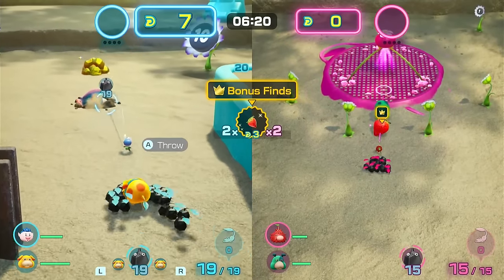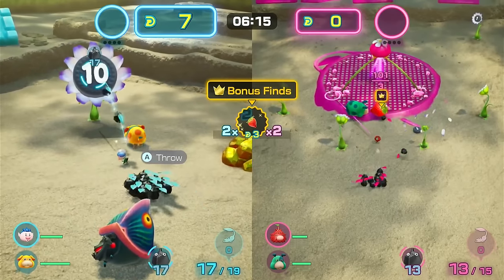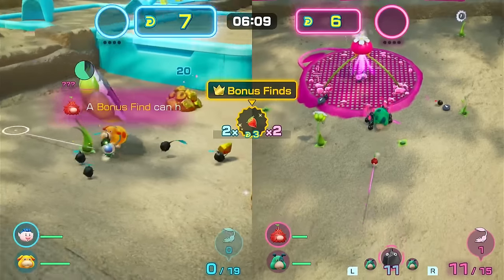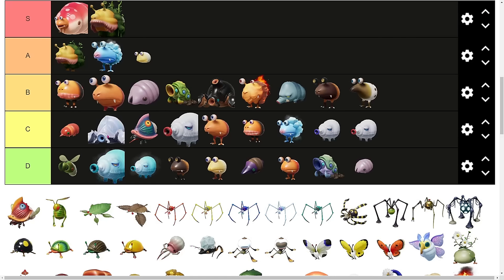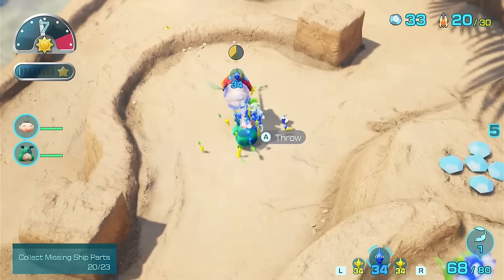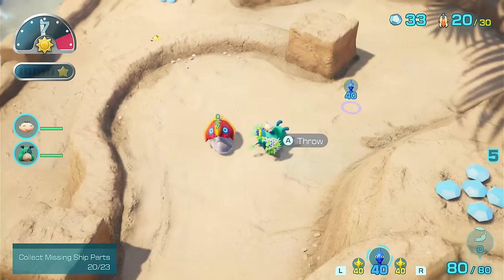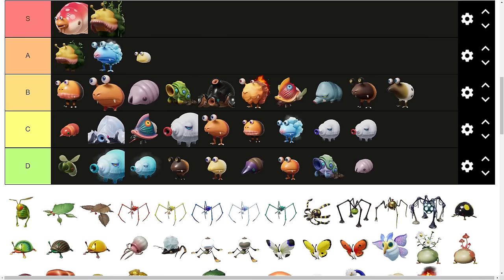The Joustmite might catch some inexperienced players off guard. Overall it's not too bad — their health pool is pretty low, allowing Pikmin types like Purples or Rocks to pretty much instant kill it. Additionally, Rock Pikmin can't get impaled by it. However, if you're not careful, I can see some players losing Pikmin to this. C tier. The Flying Joustmite is a little bit more difficult to deal with since it goes up in the sky and you have to throw Pikmin at it. You can end up impaling some of your Pikmin if you're not careful with placement. You do have a window of time to defeat it once it impales Pikmin, so it's not super dangerous, but I'll put some respect on its name and place it in B tier.